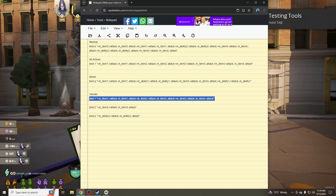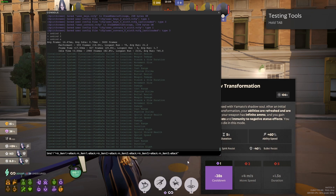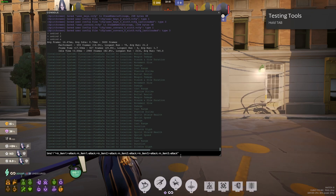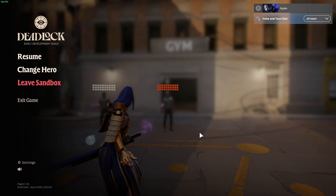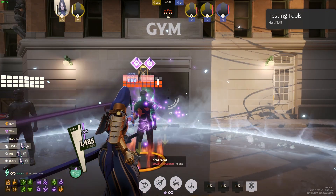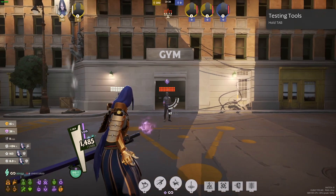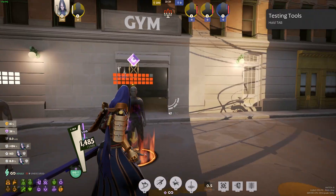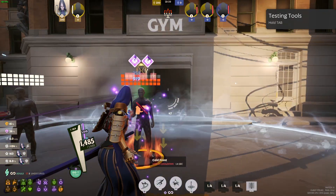These are the commands — I'm going to put them in the description below like I said. I usually put them in a Notepad. The first command is this one: whenever I press 1 — if you want a different button for the main combo button, like Q or E, you would just insert that — but I use 1. Now every time I press 1, my Phantom Strike, Cold Front, and everything will work at the same time. You kind of have to spam it though, because pressing 1 once only does the Phantom Strike, so you press it twice to do the full combo.